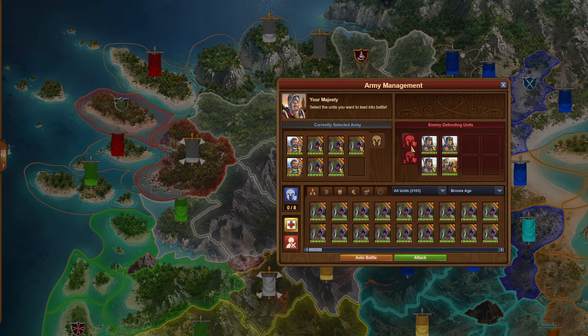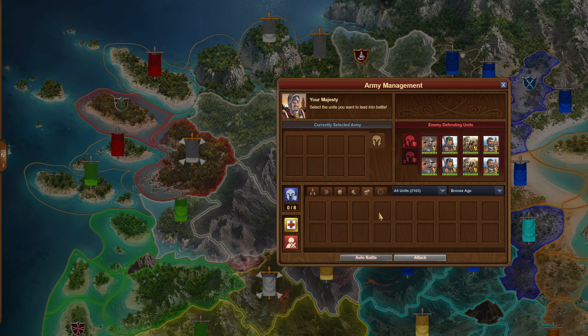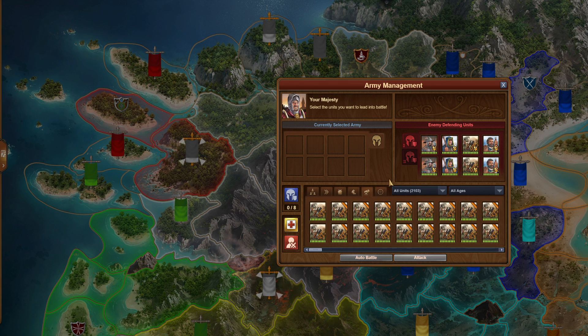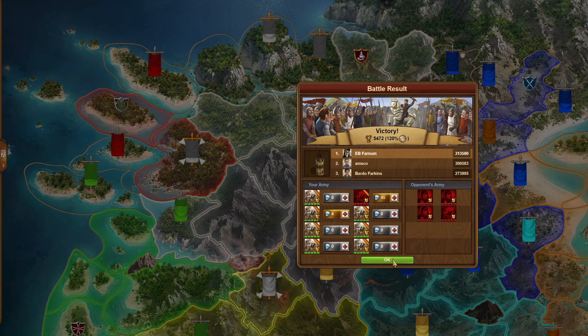Over here we don't have any fast movers — no horses. At lower eras like this, you don't have any flying troops to worry about that your artillery units can't hit. As you may or may not know, you cannot hit any flying troops with an artillery unit. So in these lower eras that's a convenience. I'm going to auto battle with my eight artillery. Lost one — I'd say that's a pretty good win right there.